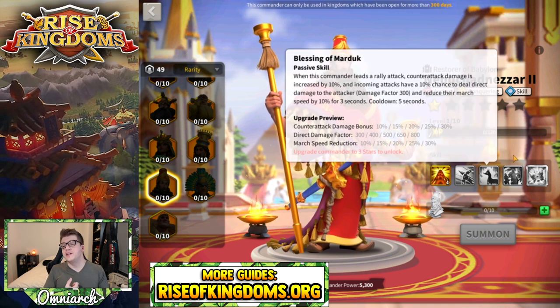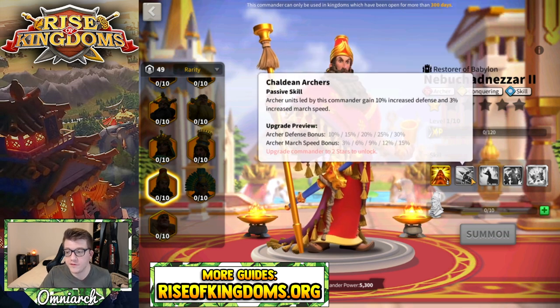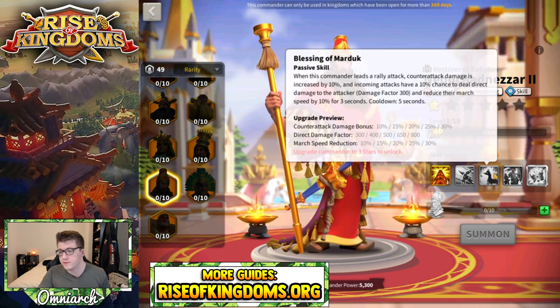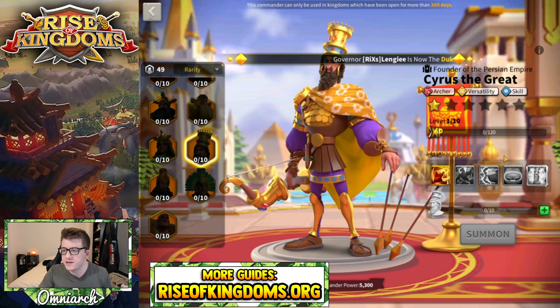When it comes to Nebuchadnezzar, the third skill is the one you lock because again it's only for rallying scenarios. If you get him to 5-5-1-5 you still have a very powerful open field archer commander — if you're not going to rally with him you don't need that skill at all.